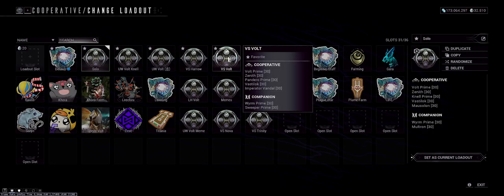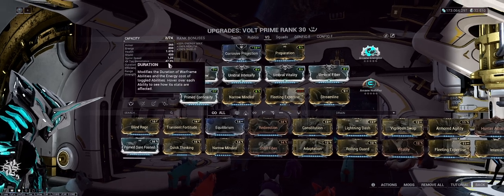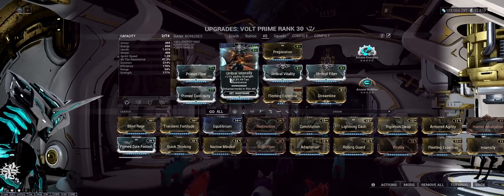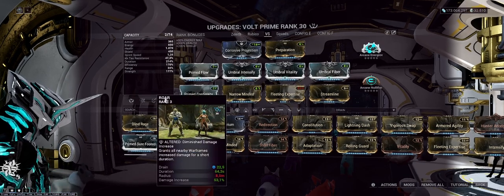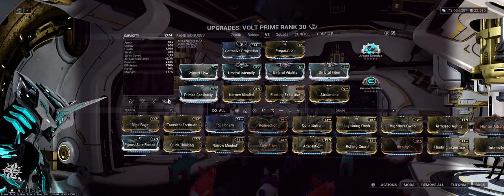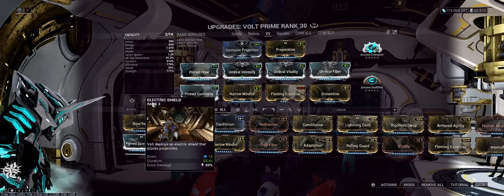The advanced VS Vauban build looks relatively similar yet very different from the beginner one. We're still running very high duration at 214% but we're running triple Umbral mods — Intensify, Vitality, and Fiber. The only reason we're doing this is to get the 77% ability strength from Intensify. We're actually running Roar as a subsume here instead of Dispensary, because at this build level we're assuming a duo squad with a DPS running Zenith. Having Roar for Void Shields makes it a lot easier for the DPS to one-shot.